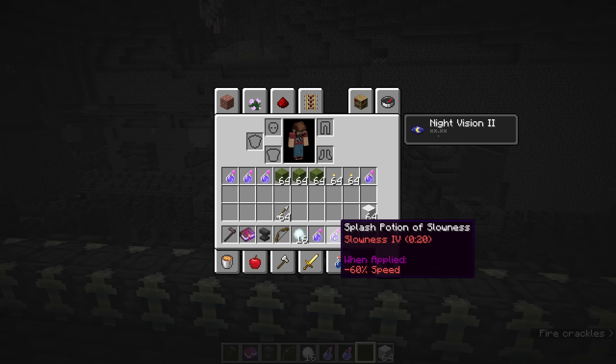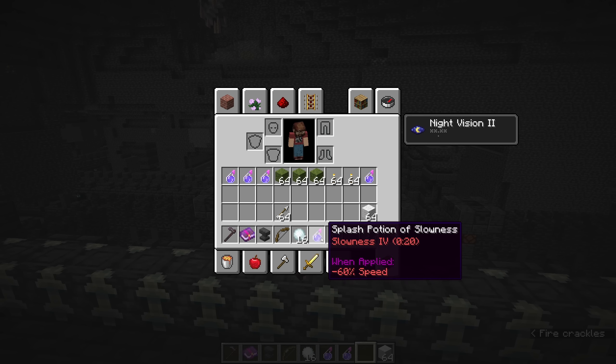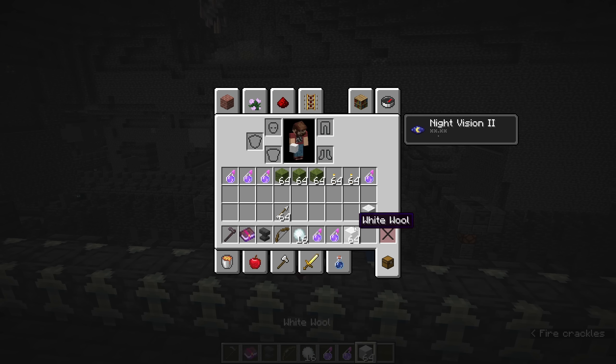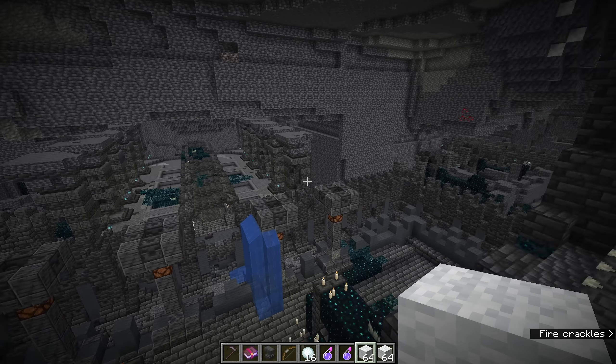This is what the layout of an ancient city looks like. Why should you find one and risk invoking the wrath of the Warden? Right now, as of the time of making this video, there's not really a strong reason. They added the swift sneak enchantment, which allows you to move faster when sneaking, but the only time you'd need it is here. So that's not a good incentive. We're early in the process and I assume they have something planned — I'll talk about that later.